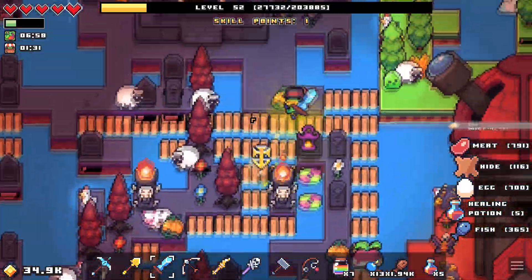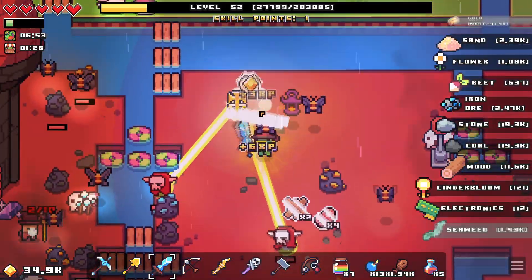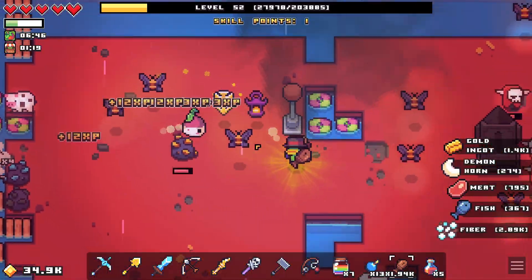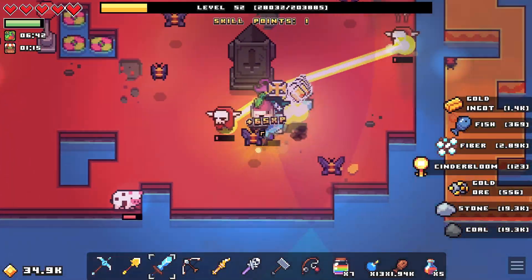Something I did do is I put another mining guy down here. I just thought, why not? I've got the five potions. I bought some rainbow things because I had a theory about something I wanted to check out.